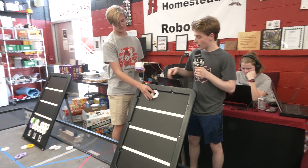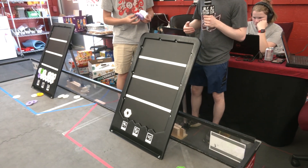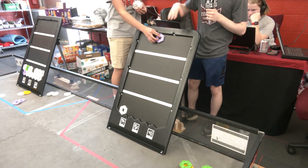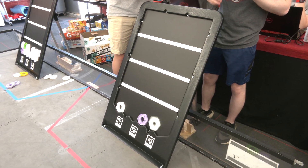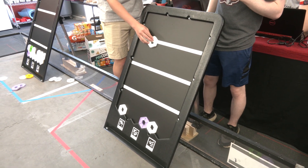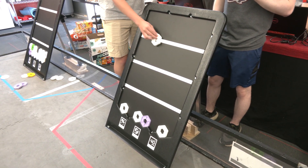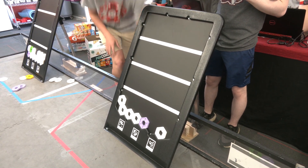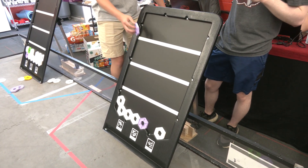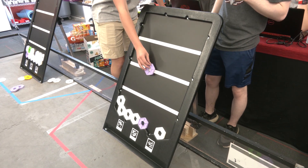We're going to start from the very top of the board, and we can see that it kind of bounces around but it does settle in pretty well and stays there. Then dropping down to the next set line, you can see as we go down they're kind of bouncing around but they're not really falling out, so teams can be pretty sure that as long as we're not bumping the board it's pretty stable.